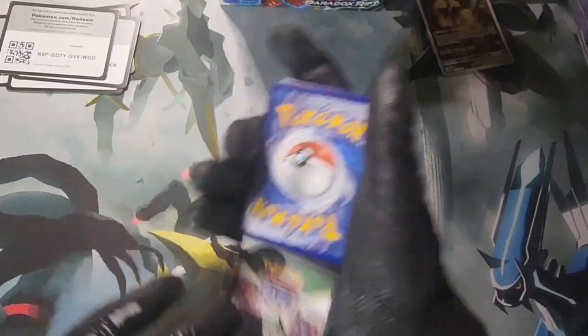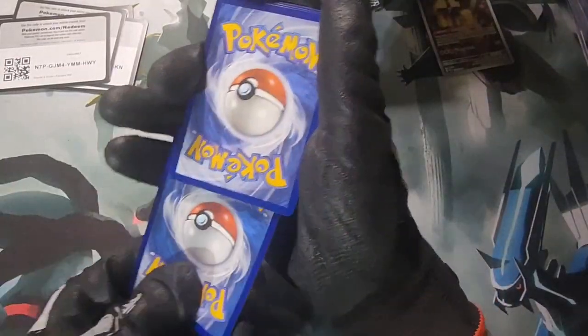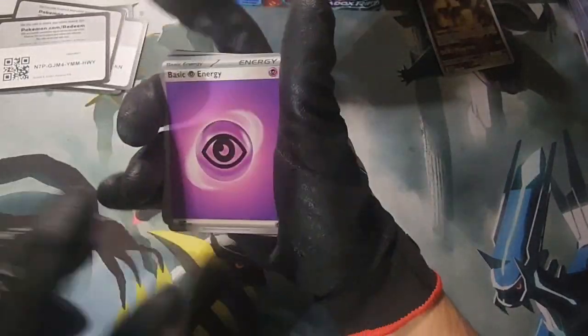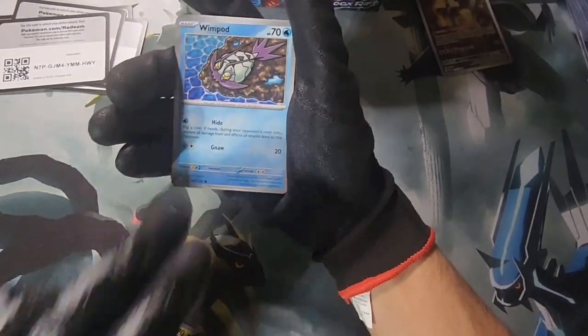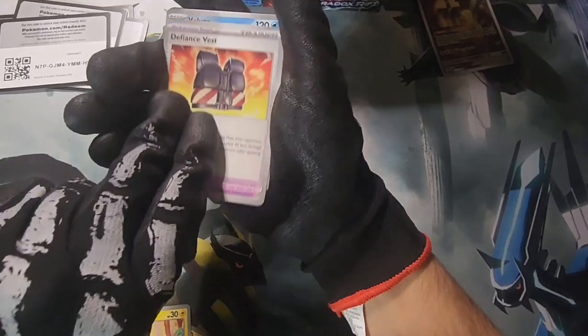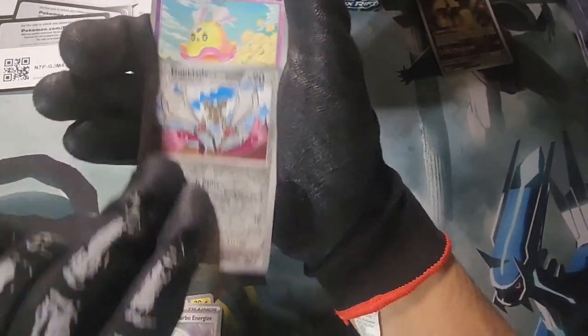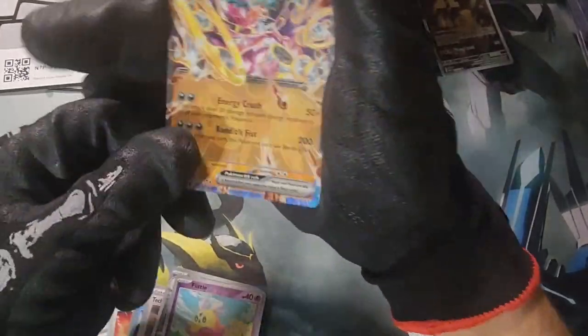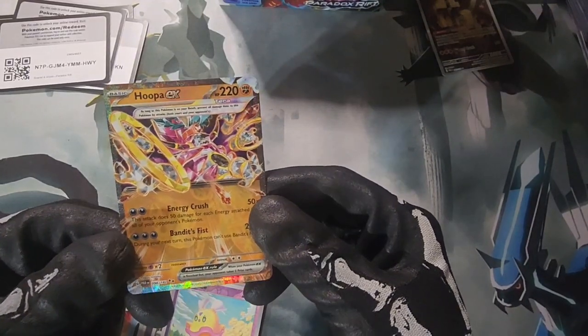Let's switch it up — grab one from the back, see if we can snipe one out of the box. I think it's grass energy. Only one for four, life's hard. Whimsipuff, that loser. Technical Machine, a TM. Hoopa EX — there we go! We'll take that Hoopa.